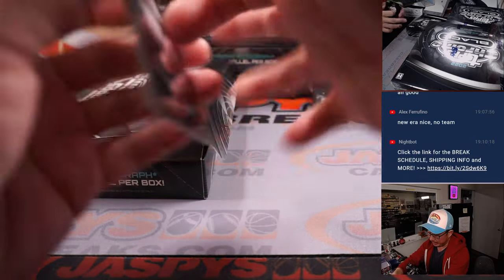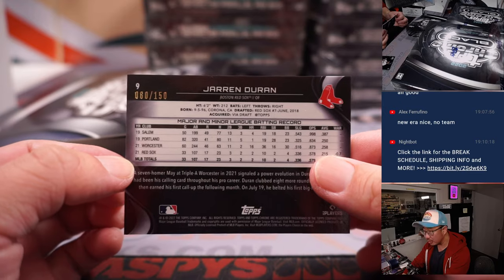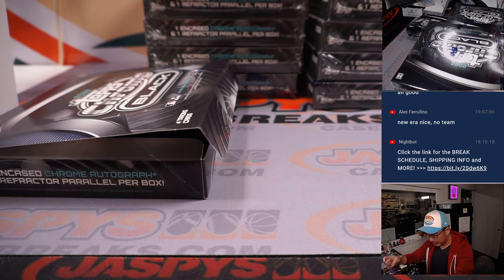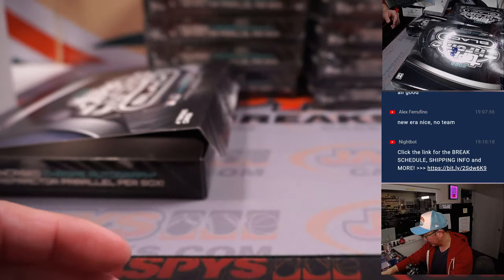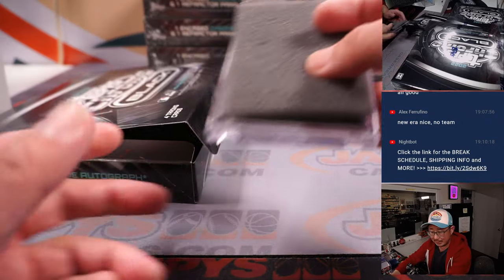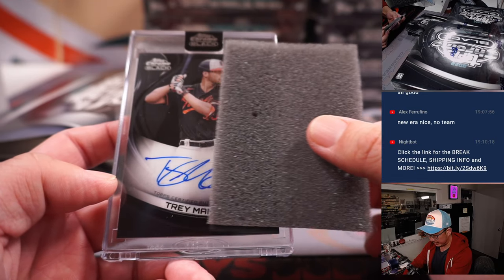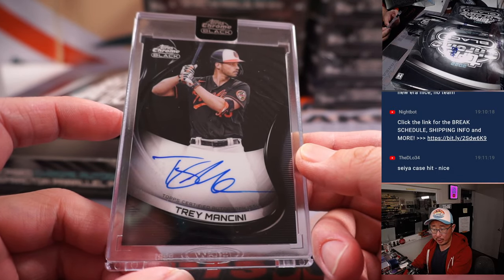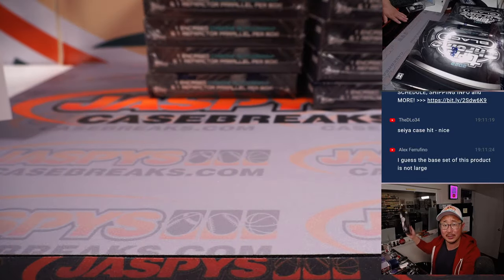Of all the cases we've been doing this week, have we seen a one-of-one? I don't think we've seen a one-of-one. We've got a Jarren Duran numbered to 150 — that'll go to Howard in the Red Sox. Dustin has the Cubs. And our first encased auto is Trey Mancini, for the Orioles — going to Ed P. That is a case hit. Maybe those fall one per case.